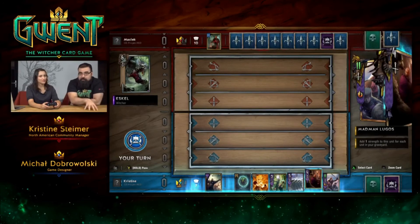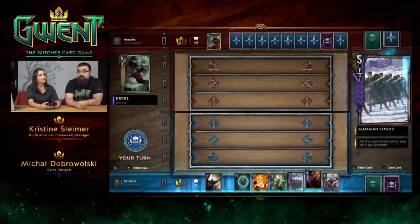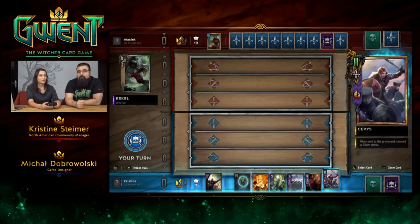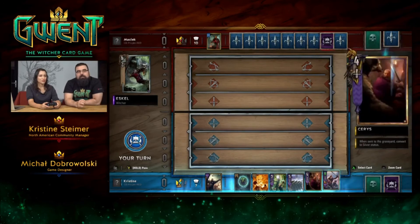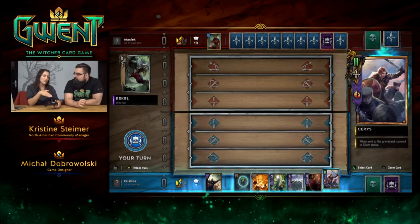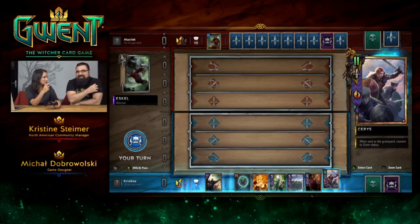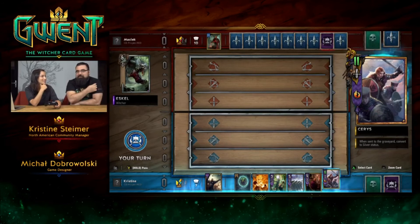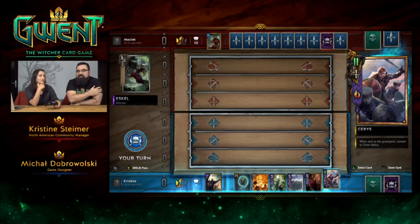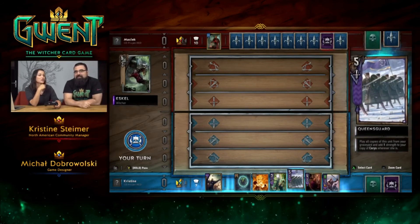The ability to draw two cards on the second round and one card on the third round actually helps a lot — it makes the game more dynamic. We're starting. I'm thinking maybe pull Cerys out to lure him into using Radovid. Not yet — she's getting buffed by every Queen's Guard being played, so we only have one more.